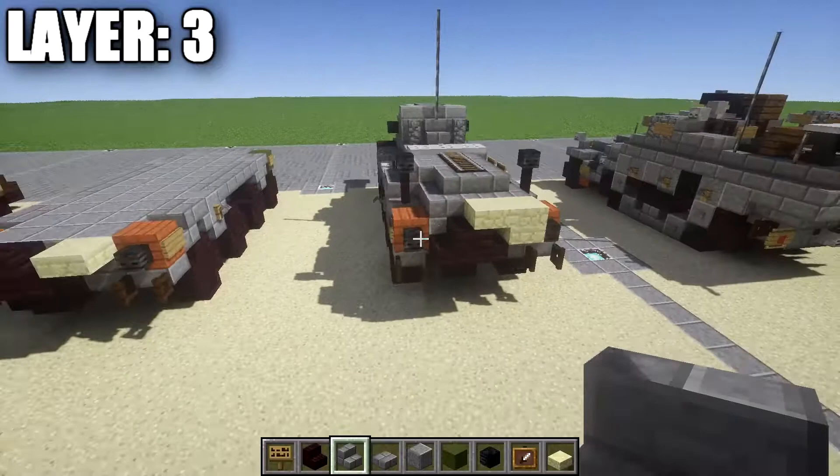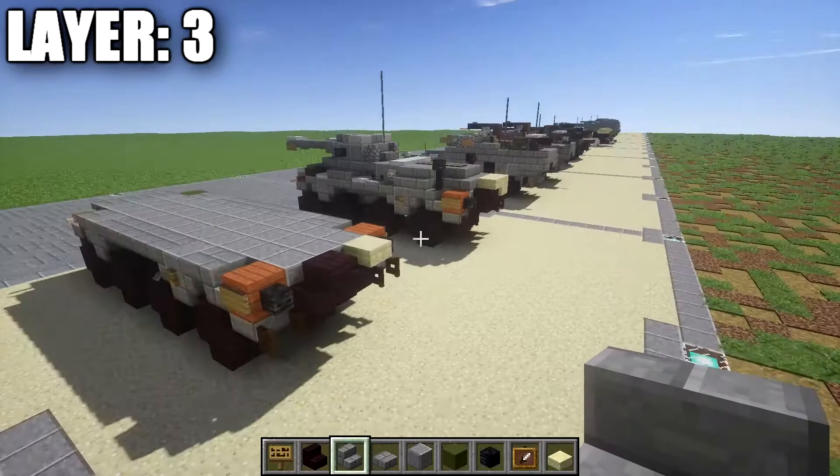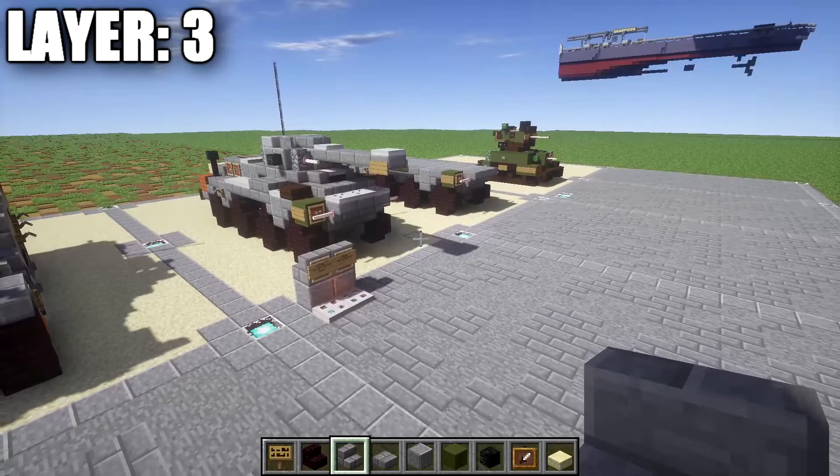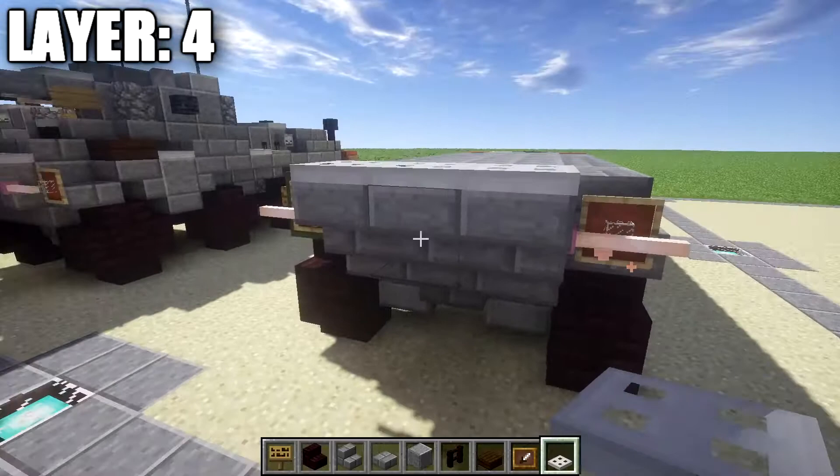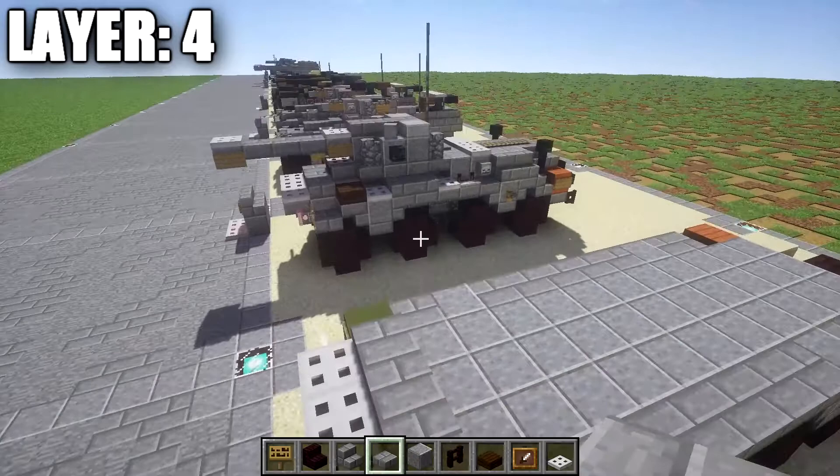That's going to do it for Layer 3. With that, we can go ahead and move on to Layer 4. For Layer 4, to get started we're going to take iron trapdoors and place down a row of three across the front on these upside down stair bottoms. Then take stone brick slabs and place down a row of three across.